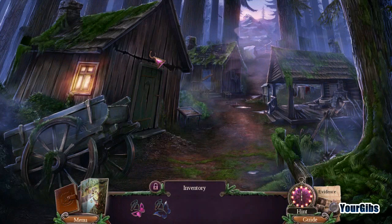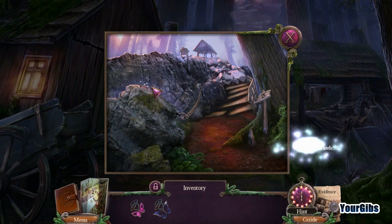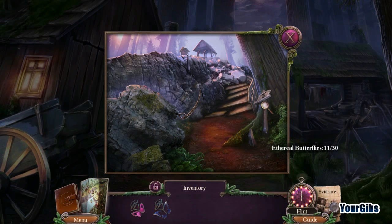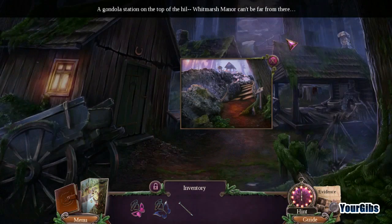So what do we have here? More adventures for sure. We got a butterfly — eleven out of three butterflies. Got a nail. The gondola station is on top of the hill, Widmarsh Manor — we're not too far from there.